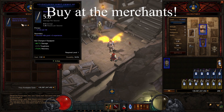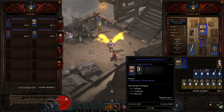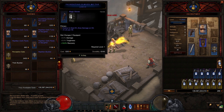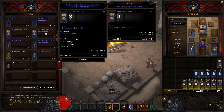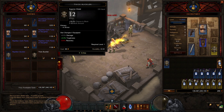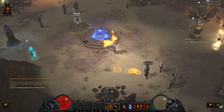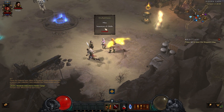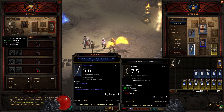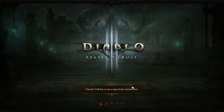Buying at the merchants is just such an important step throughout the whole leveling process. Every single time you go back to town and reset a game, you go back to the merchants, you purchase, you play the game, you go into the Temple of the Firstborn, you go back to town, you reset the game, you go back to the merchants every single time. This is super important to keep your gear updated. Now we're going to the Templar, we're going to hire him, we're going to take the weapon from the Enchantress if it's stronger, and then we're going to the Ruins of Secheron.